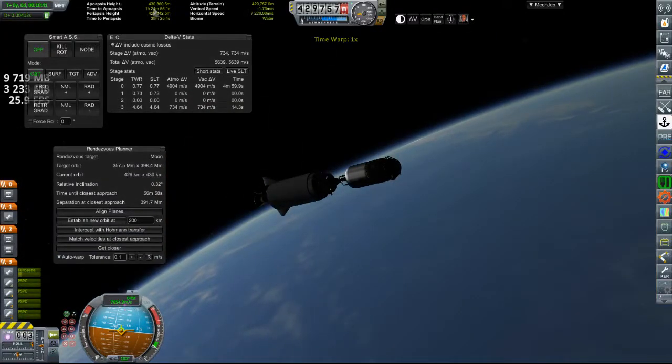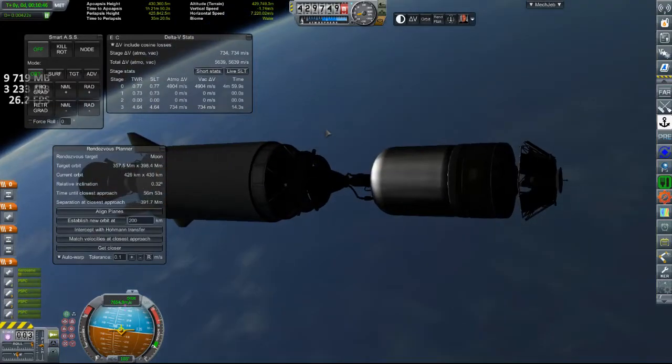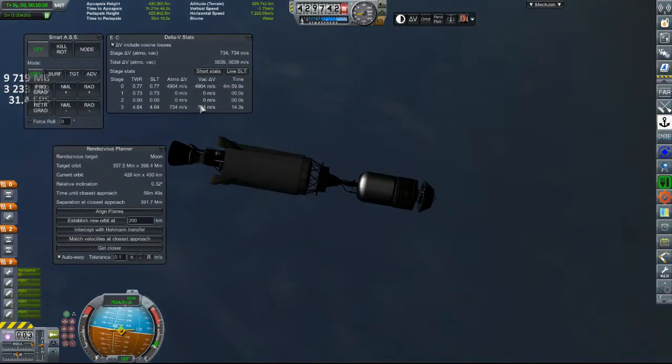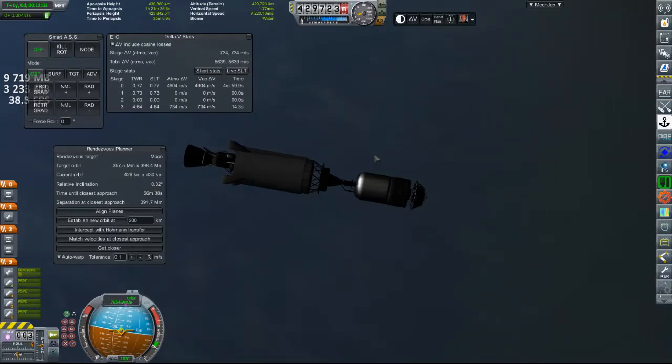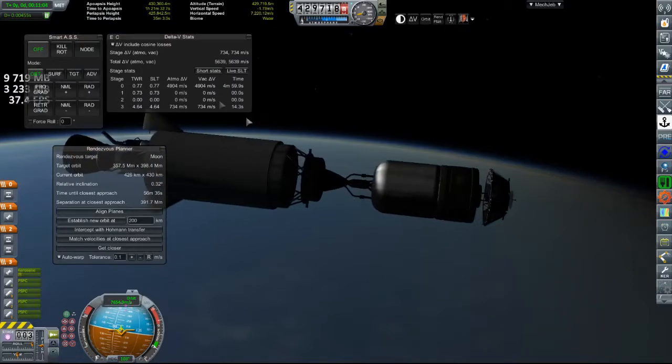That's actually pretty circularized. It's off by five kilometers — that's not too bad. And I think the subtle changes I made to the design made me waste a little bit less delta-V. This was over a thousand when I ran the simulation and I brought it down to 734. I think we could actually bring this down even more if I change the ascent profile to be even higher and get a higher apoapsis from the start. This is perfectly fine for what we need.